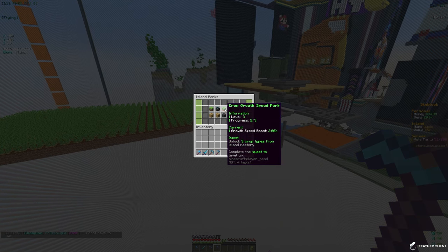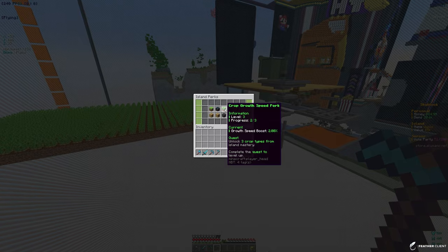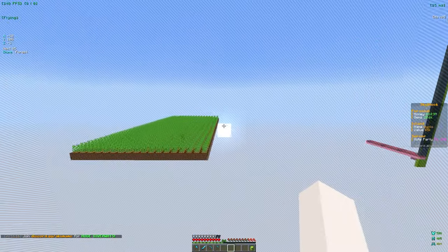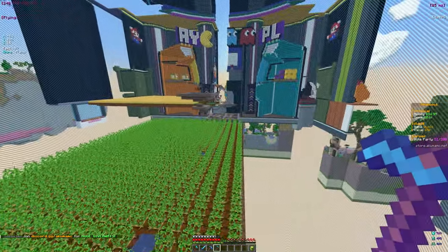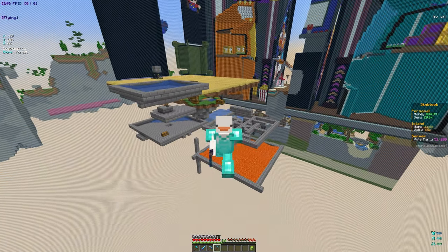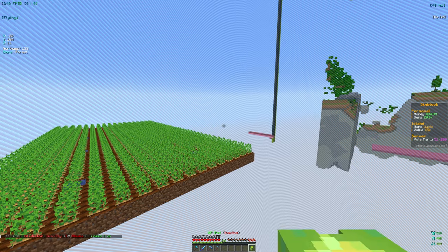We can improve regeneration time through island perks — we're at about a 2% boost right now. To improve that we need to unlock three crop types in island mastery, and we're only on the second one so we're close. I want to make a bigger potato farm to unlock masteries faster, because higher crop mastery means more money. Let me activate this pet and go farm a little bit.